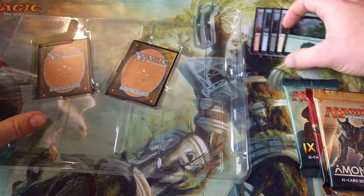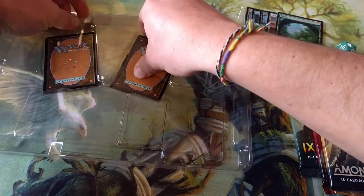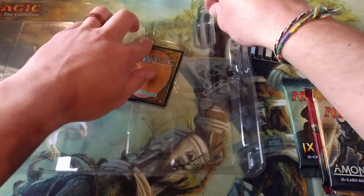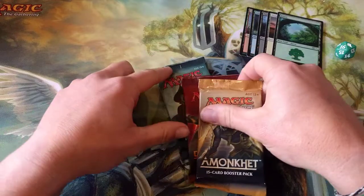We'll also get a Karezev and a Metalwork Colossus, which are really frustrating to get out of the pack — I might not even bother doing it on screen because I'll be using my nails and everyone's going to complain. All right, we're just going to open up these boosters right here.